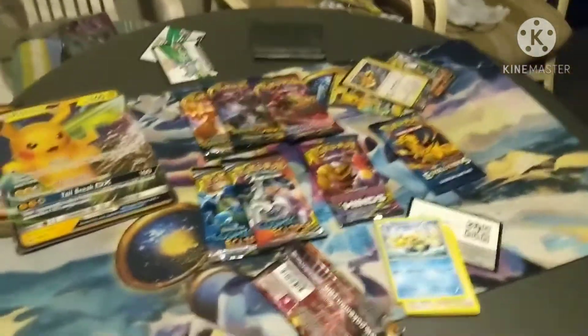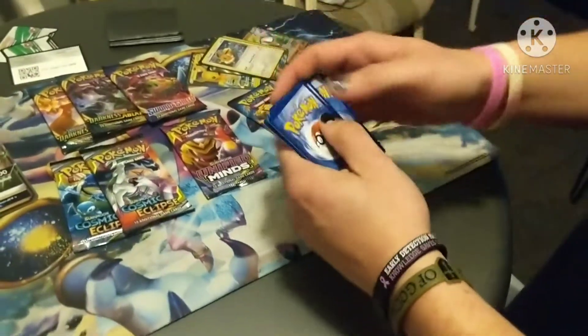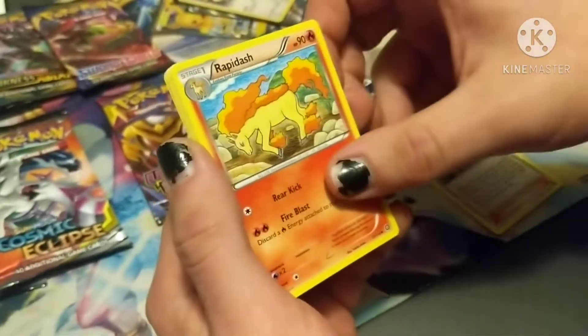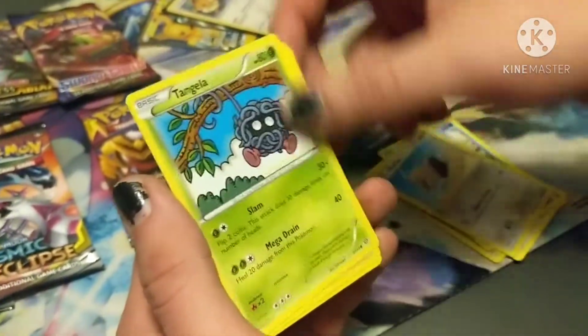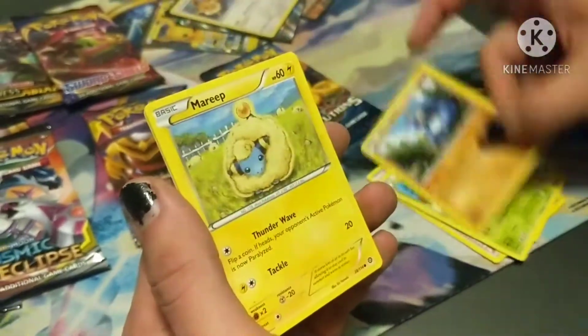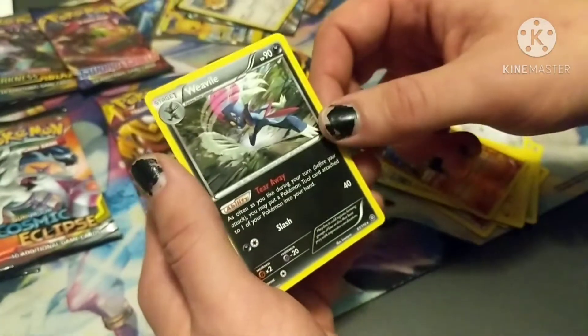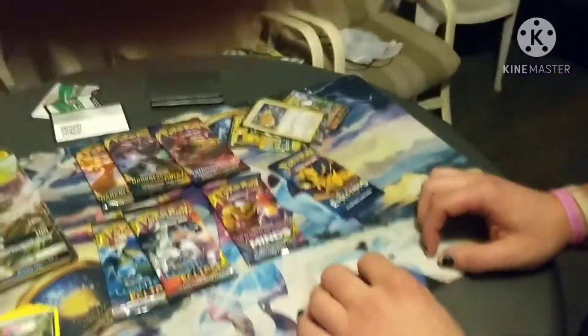We can throw our packs and stuff in the trash can. Code card for y'all. Green - of course it is because it's Steam Siege. We got Ninja Boy, Rapidash, Persian, Oshawott, Rufflet, Tangela, Krokorok, Mareep, a Reverse Holo Anorith, and a regular rare Weavile. Big oof moments. Like I said this is the worst set in Pokemon history - that's what we call a little dog shit.